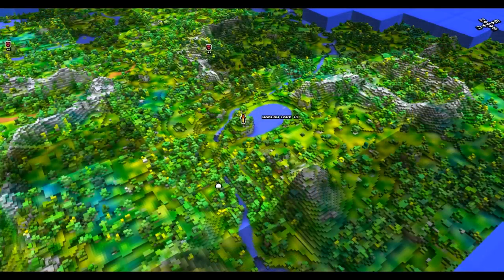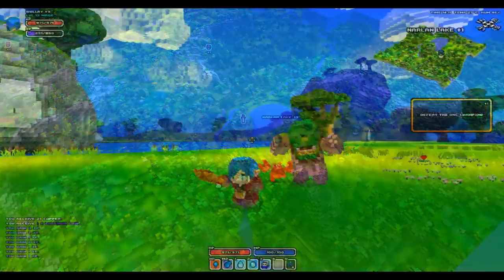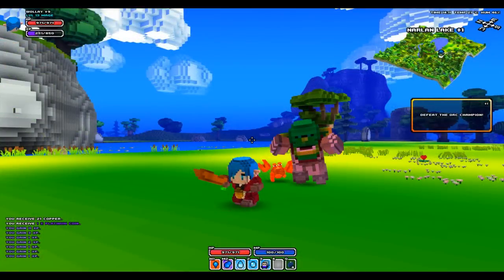Screenshot twelve is an overview of the map pointing out where Wally is heading to complete the orc champion quest — I'm guessing the gold sword in the middle is where he's going. Screenshot thirteen shows the actual orc, who is orange-coloured — maybe quest-relevant mobs have different colours, or it's just different armour. There's also a crab nearby trying to attack him, which is pretty funny.